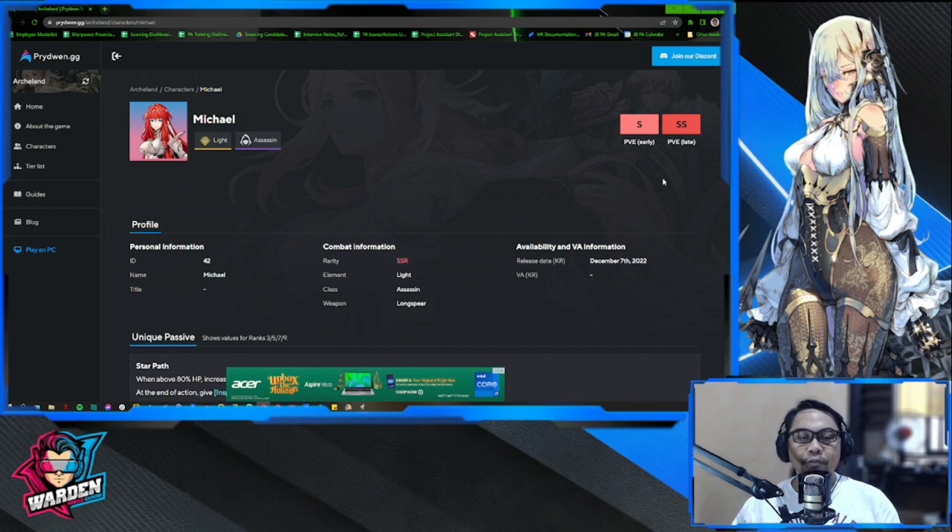At this point, if you are done with your summons on the current banners — particularly Sami and the defender (I forgot her name) — those two aside, I think Michael is going to be one of the heroes that will give you long-term support. Get at least one copy. I'll show you tomorrow how to get more copies of SSRs you've already gotten. I highly suggest you get her for your team in preparation for future PvE matches.